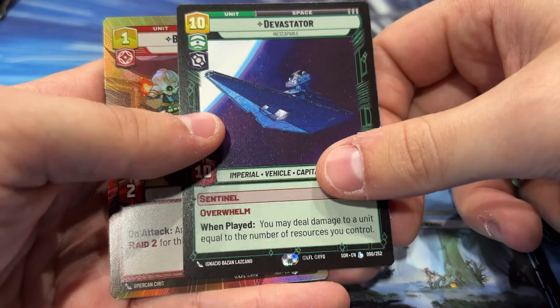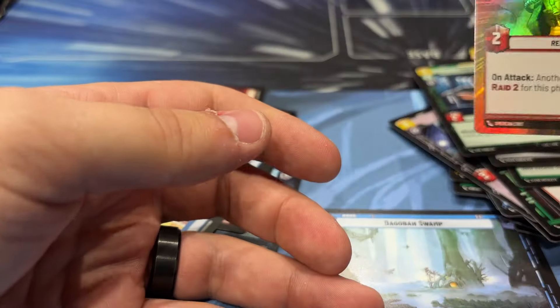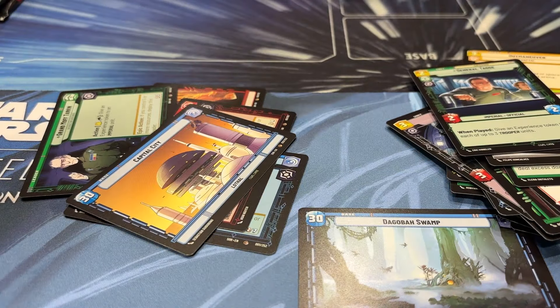Ooh, I got another Legendary — we got Devastator. And I got a Hyperspace Foil Benthic 2-2s.